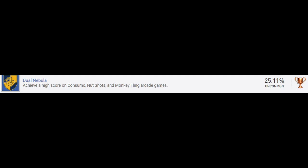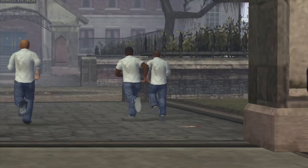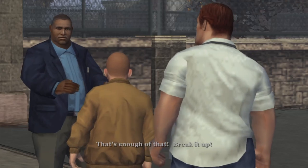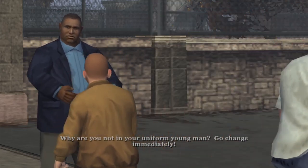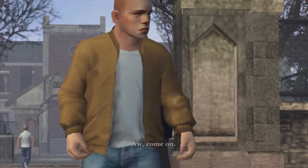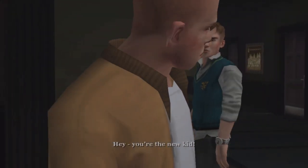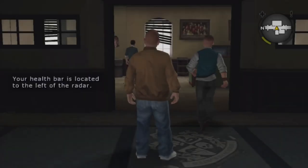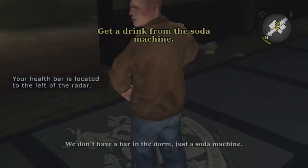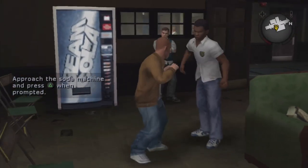Dual Nebula is to get 3 high scores in 3 arcade games in Bully: Consumo, Nutshots, and Monkey Fling. All 3 games can be found in the souvenir tent at the carnival. They are not too hard — it took me about 3 tries in each to get the high scores. Before going in, make sure you know what the high score is so that once you surpass it, you can die and end the game. In Consumo, take your time and avoid the blowfish at all cost. In Nutshots, just fly up and down constantly shooting. In Monkey Fling, you have limited ammo — you get more when you eat a banana, so make sure you always have bananas falling as they fall extremely slowly.